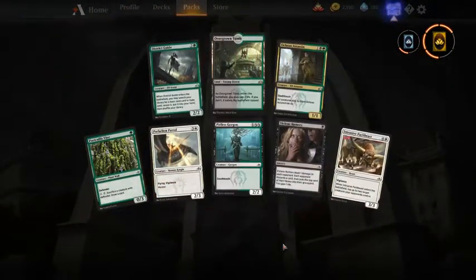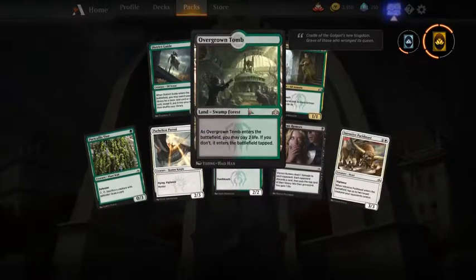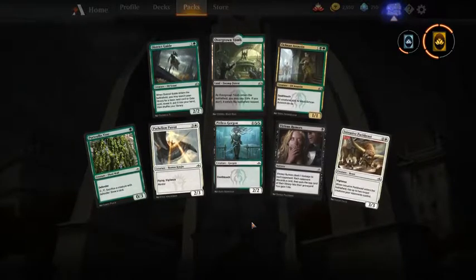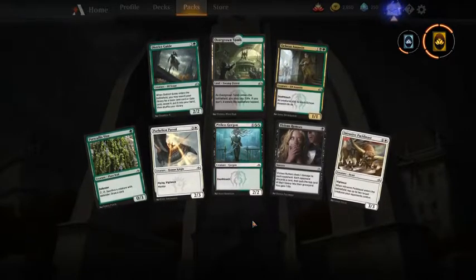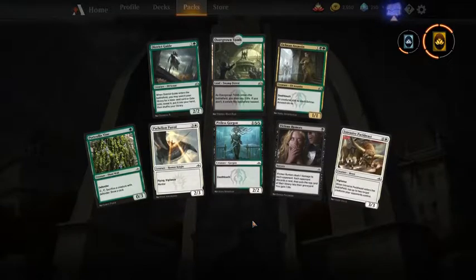Overgrown Tomb — nice! End cards — I didn't have all four so that's great. Not unhappy with our picks overall: we got two Vraska's, a few mythics, and a lot of wild cards. Nice opening!